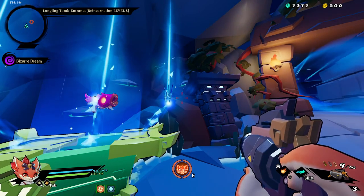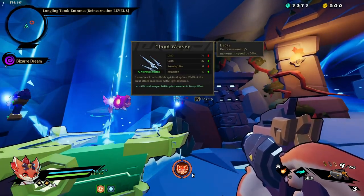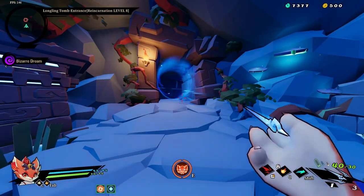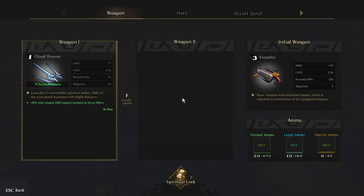Just like all other showcases, we're going to be going until we get to the first boss. These are very interesting weapons. The Cloud Weaver — you launch five controllable spiritual spikes. Damage of the next attack increases with flight distance, so the farther away, the more damage it does.